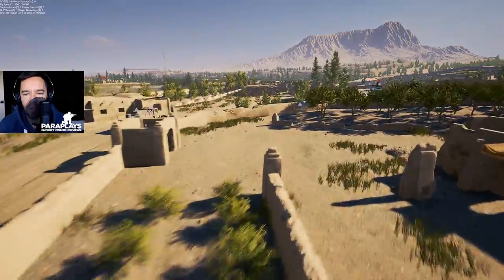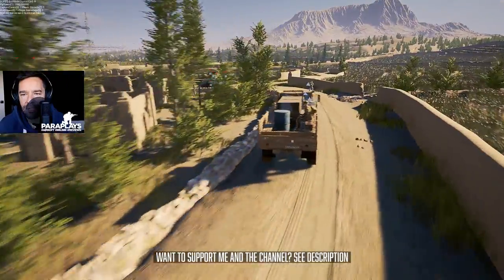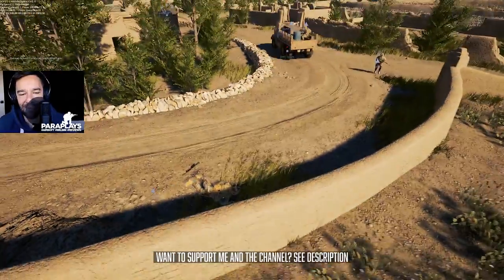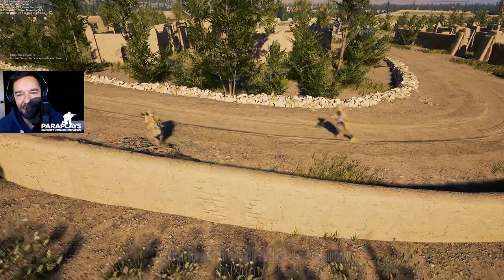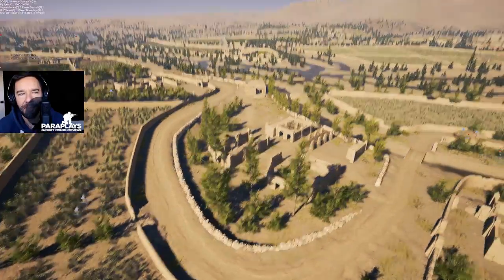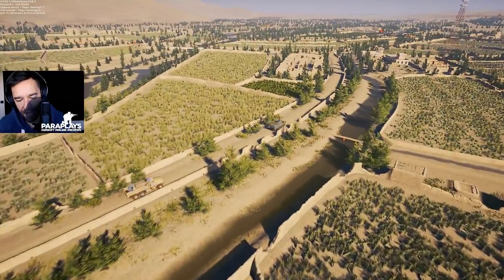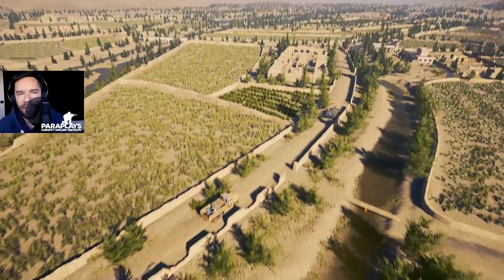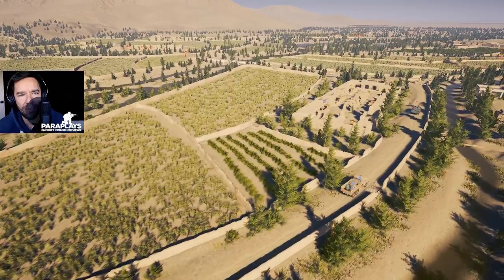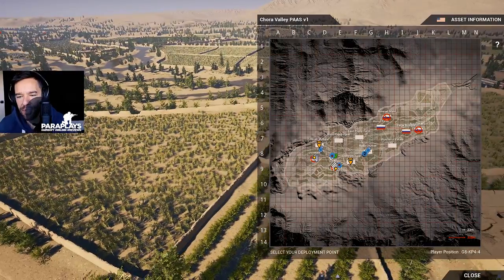We've got to drop one guy off here. It looks like a couple of guys have actually fallen out of the truck — half of them have been run over. Not sure why they've dropped out. As you can see, we've still got a lot of guys over at the main spawn who haven't got out onto the field yet. A few of our friends the Russkies are already moving up to this central compound here, so it looks like the Russians have moved directly in between.